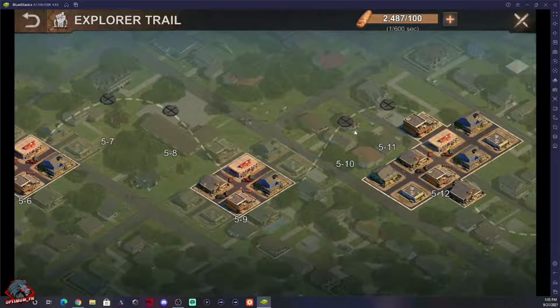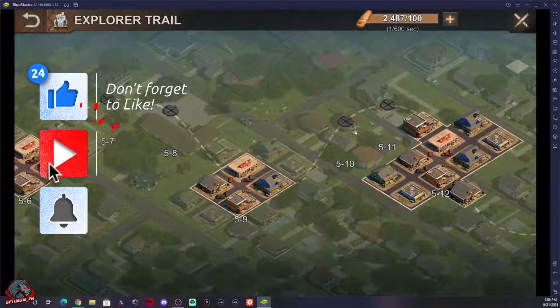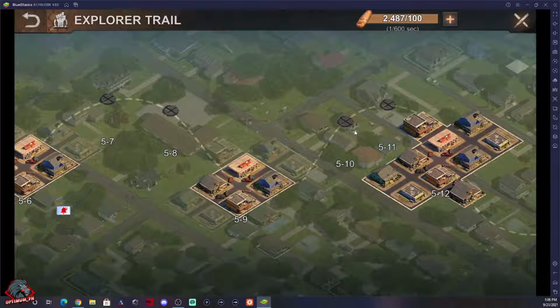Alright guys, that was a quick guide on how to set up BlueStacks for the State of Survival Explorer Trail. If you enjoyed today's video, comment down below and leave me any feedback. Let me know if you want to see more State of Survival content. If you enjoyed today's video, hit that like button, and if you're new here make sure to subscribe for more videos. Thank you guys for watching — I'll catch you later. Until next time, take it easy.